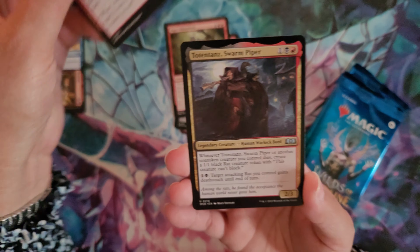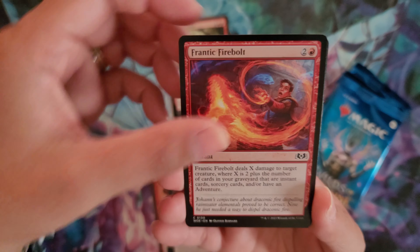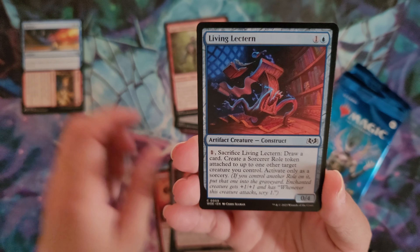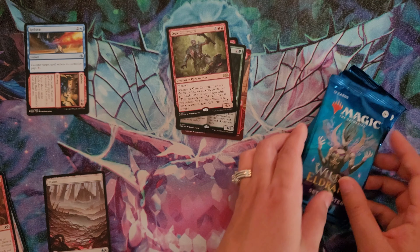Then we have Tattered Ratter, the Swarm Piper, Lord Skitter's Butcher, Frantic Firebolt, Unruly Catapult, Living Lectern, Skewer Slinger, and the Full Art Plane.